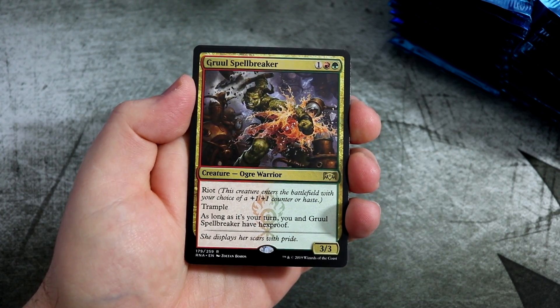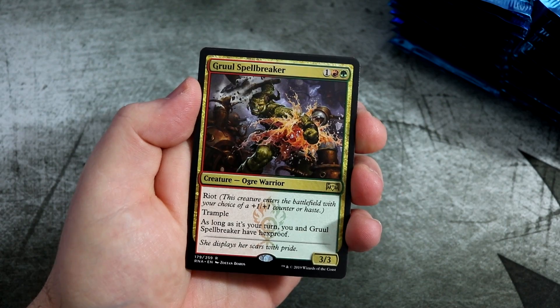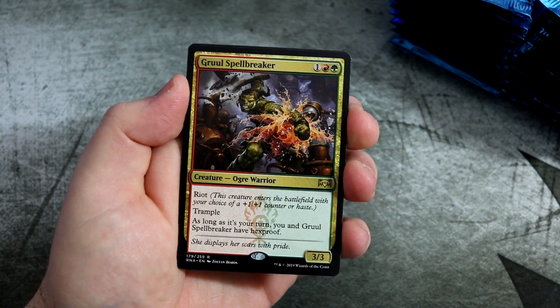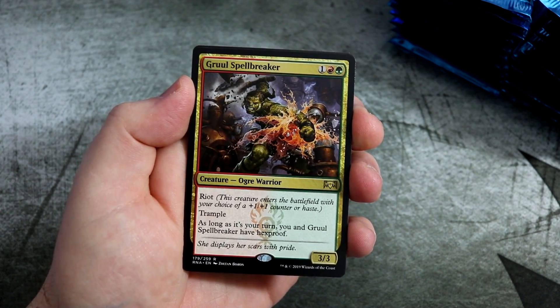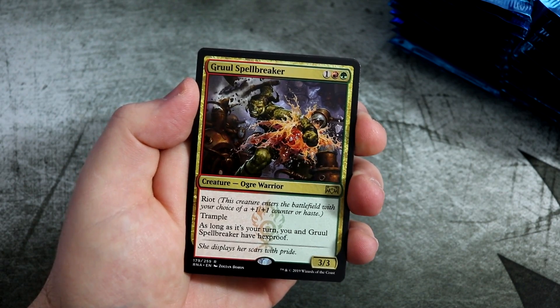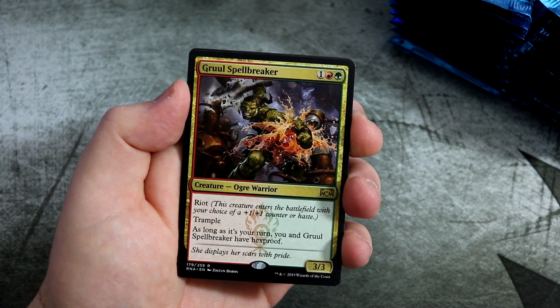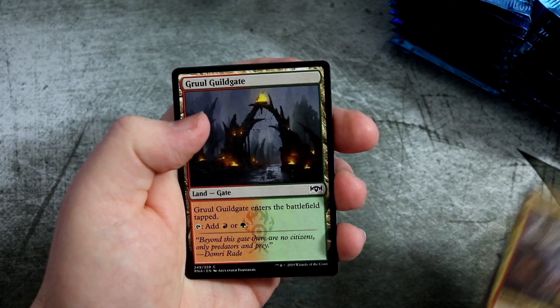And the first rare is Grawl Spellbreaker. Going to see some play, I'm assuming, in red-green aggro. Nicely costed, 3-3 with Riot, so it can come down with haste or a counter as long as it's your turn. And Grawl Spellbreaker gets hexproof. Very sweet.